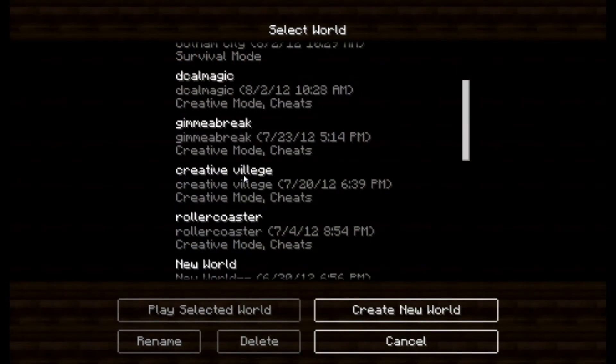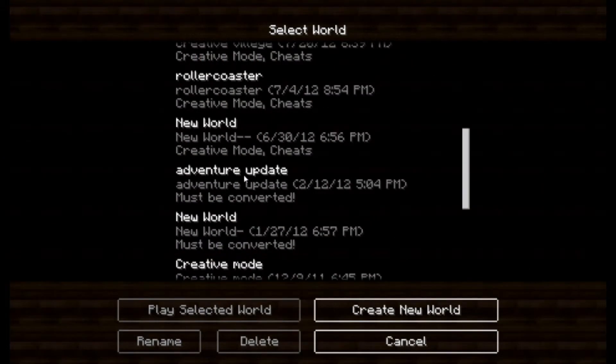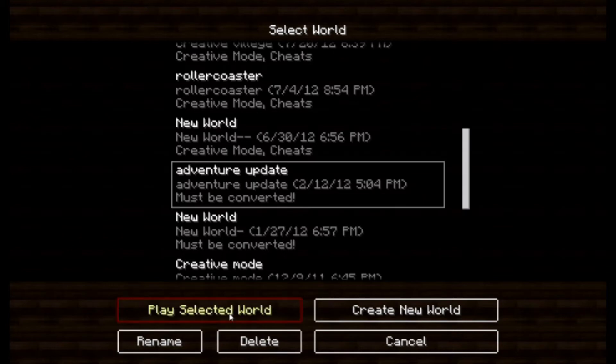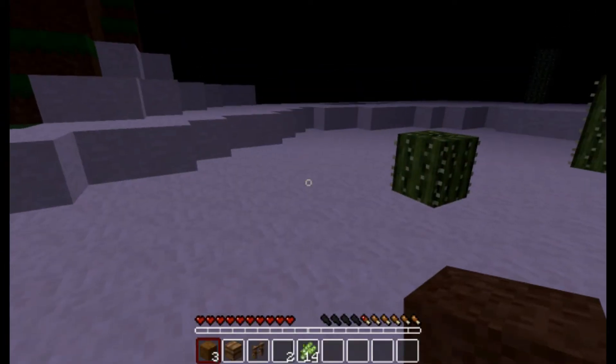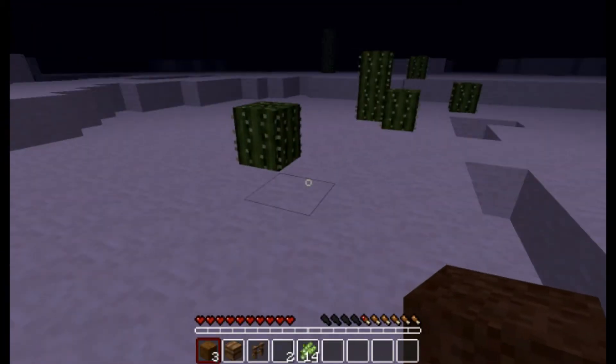So what you do, for example, if I just go to this world, just play it, and make sure it's on single player. You see, it's my single player world.